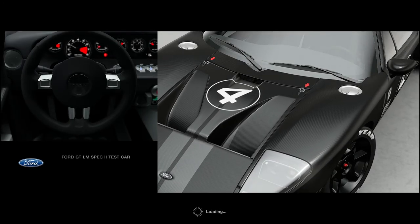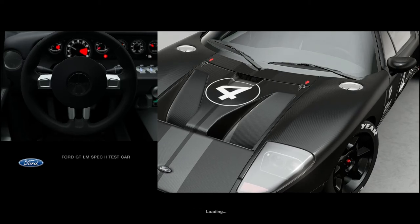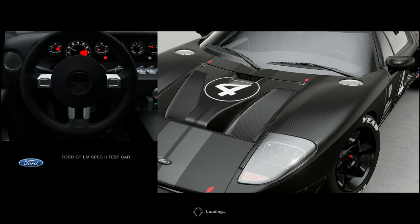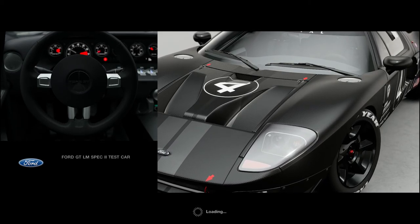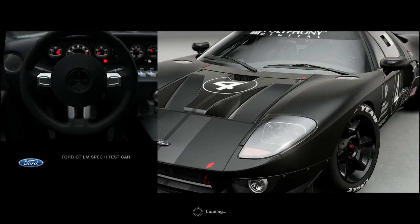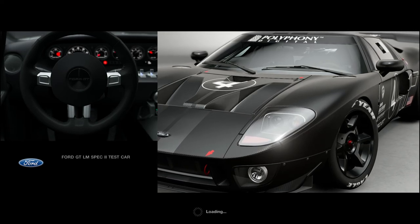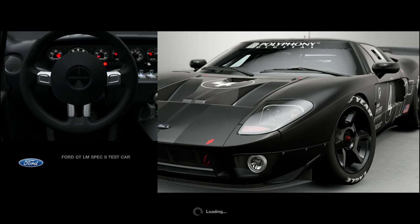Here we go then — the first Group 3 car on our leaderboard: the Ford GT LM spec 2 test car, producing actually 11 horsepower less than the Huracan used yesterday but weighing nearly 300 kilos less. Obviously being a race car, I'm pretty sure we could have a new leader on the board by the end of this lap. Let's see how it goes.